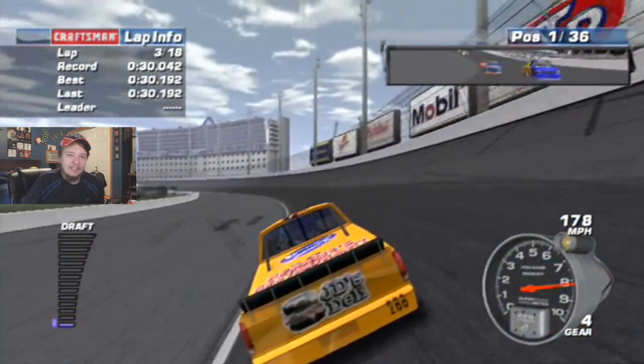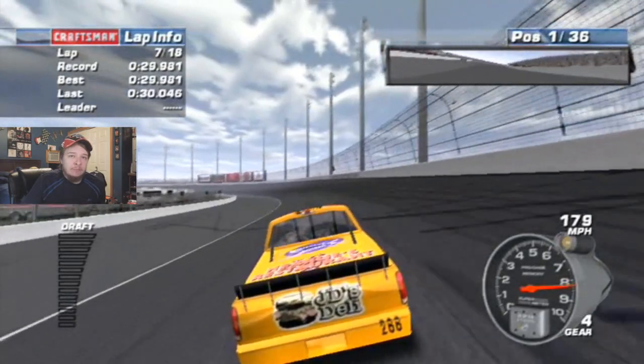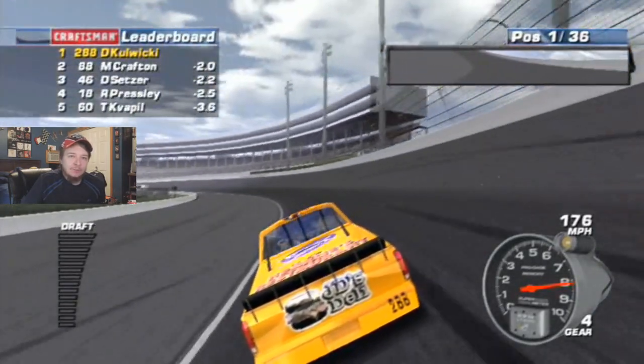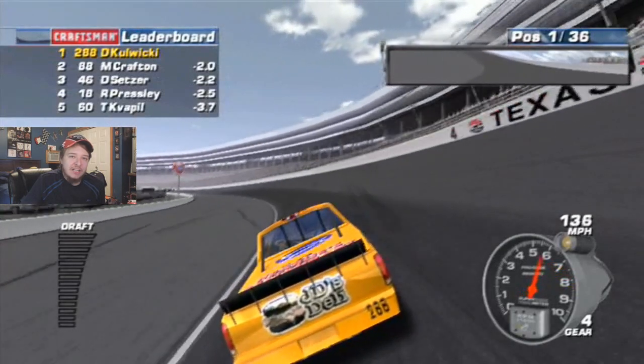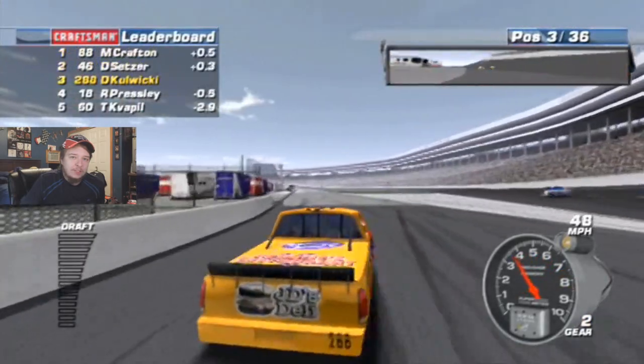Let's pull away, and then I'll pit at lap seven. Halfway down the back straightaway, we'll be going down pit road. I'm gapped to second place by a crazy amount, so that's pretty good. Start slowing down. Okay, that was pretty good.